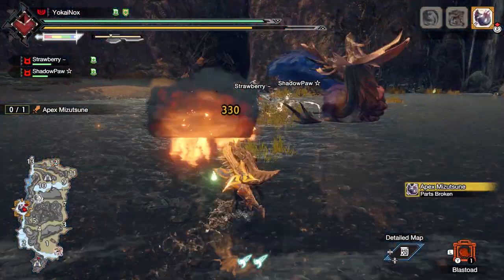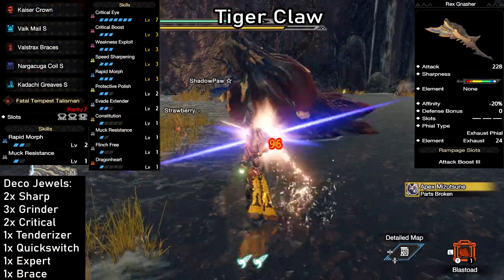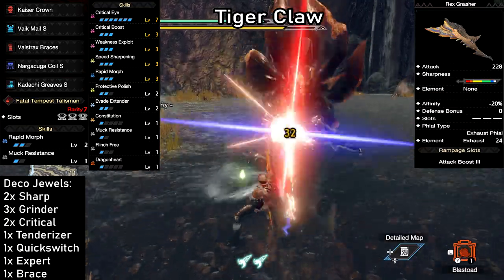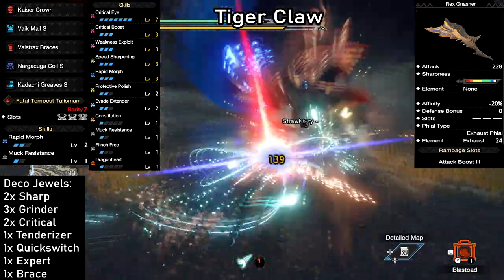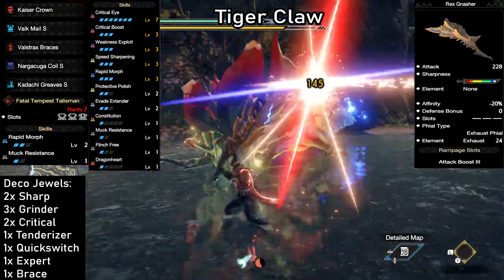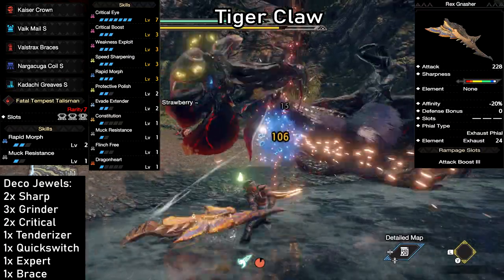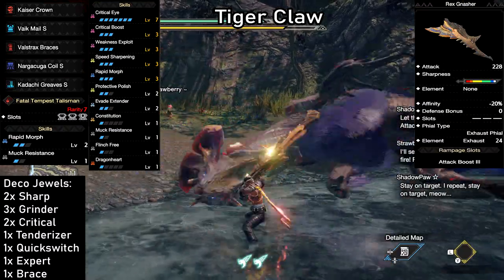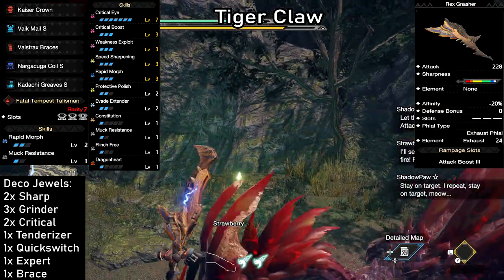I'm sure some of you already expected this — a build using the Tiger X Switch Axe, the Tiger Claw build. We have a super high 228 attack due to our Rampage skill, natural white sharpness, minus 20% affinity, and an Exhaust Phial with 24 exhaust damage. Tiger X weapon builds don't need much explaining — it's raw power and lots of it. This is the one-stop shop to go Hammertown. Very similar to the Monsterbane X but with an Exhaust Phial instead of a Power Phial, so keep in mind we can KO monsters with this. For the Talisman, we can drop a level of Rapid Morph if needed, or switch it out for something else entirely.